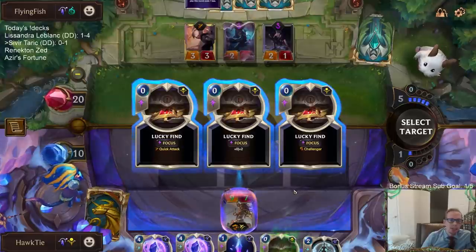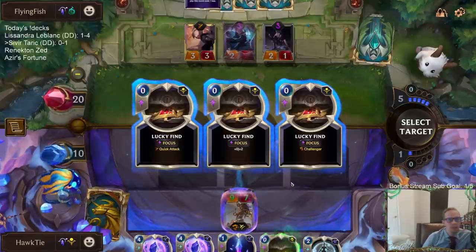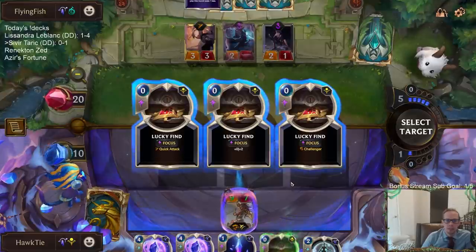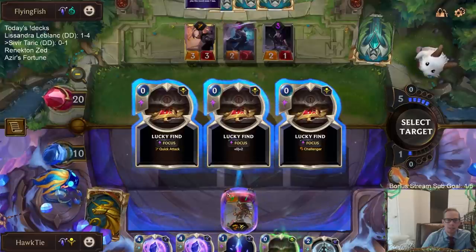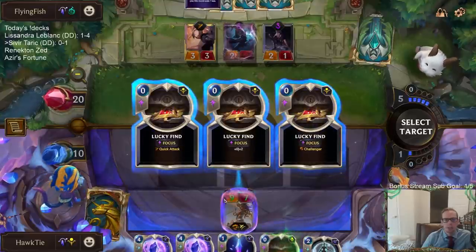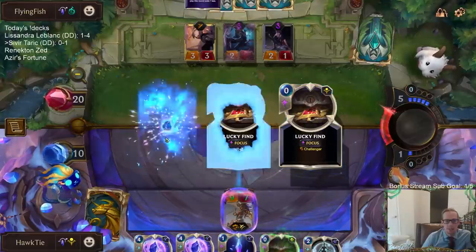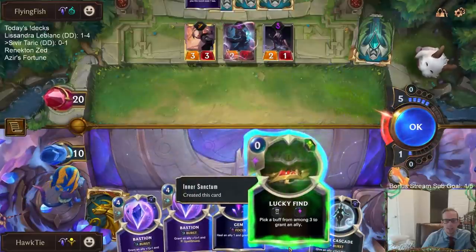What do we got from Lucky Find? Quick Attack — not bad. Challenger — not bad. What's the other one? Plus-zero, plus-two? I think I'm going to do Challenger to try to challenge the Diana, but then if they have Nightfall cards, Diana turns into a 5-3. I guess we kind of need to kill that Diana though. I really want Challenger and Quick Attack — can I just choose both? Maybe it's just Quick Attack first, because I can challenge those things already.